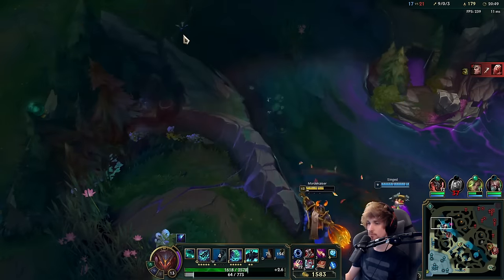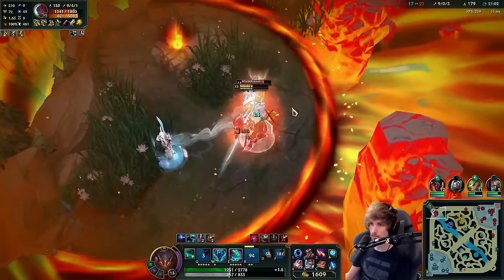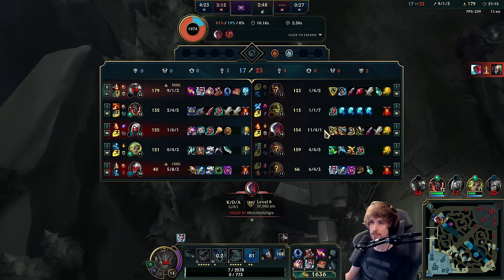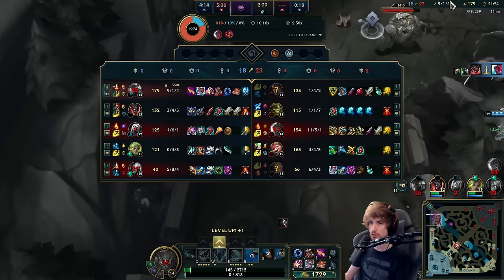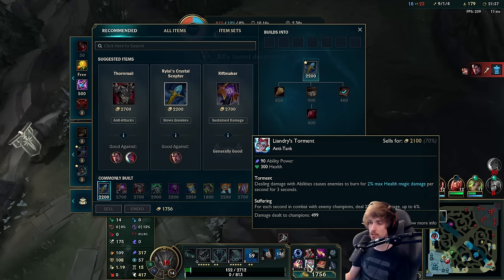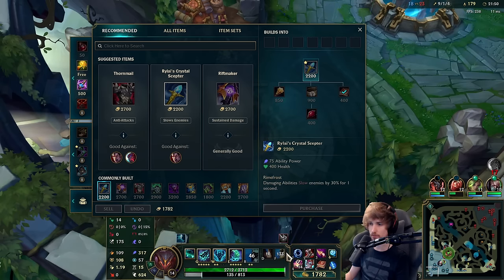I'm definitely down to 1v1 the Yone - the only problem is he's very strong just like me. Yone is the guy that's been farming my team. I just lost all my stacks but he's on the same page as me - he's just as fed. I can't technically counter him - I could build Zhonya's, which is a perfect counter to Yone, but I think I'll finish Rylai's first and then go Zhonya's later.